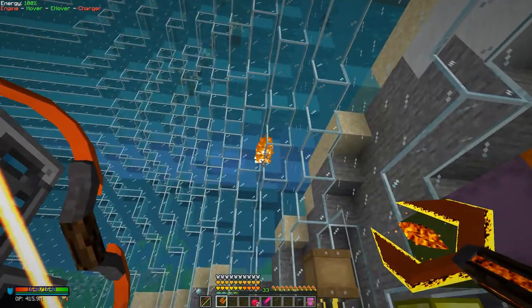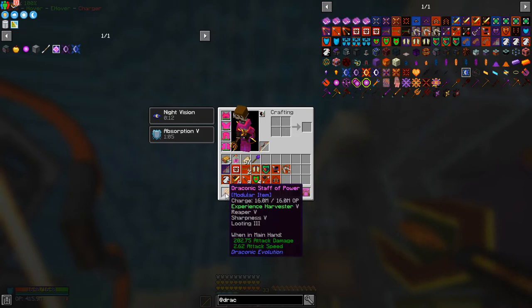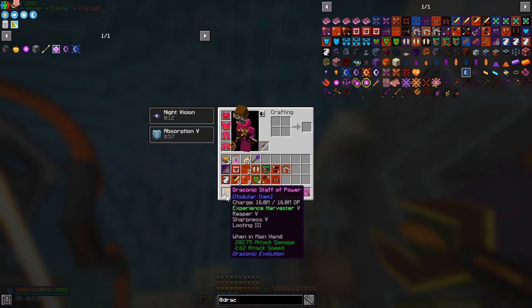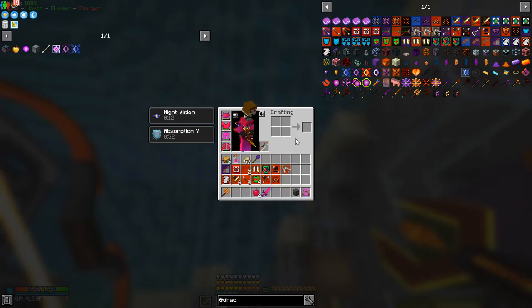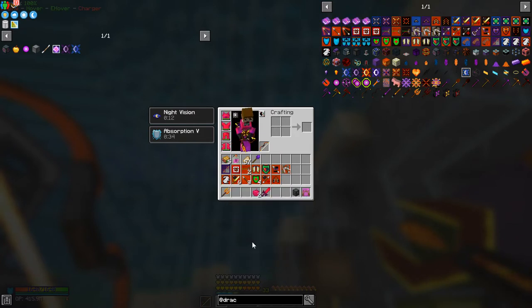The arrows have flame on them. Let's have a look at the enchants on the sword — it's got experience harvester five and reaper five. Experience harvester five gives you little balls of XP, which are really good. Reaper five — I think it gives you health back, but I'm not 100% sure. Sharpness five is fairly obvious. Looting three is the maximum — that makes it a little bit more dangerous.